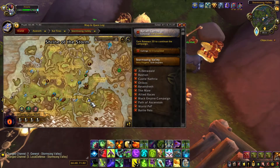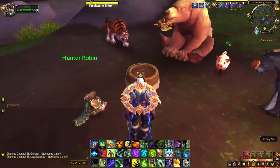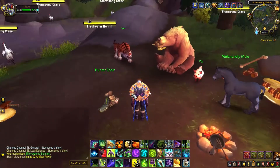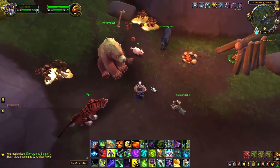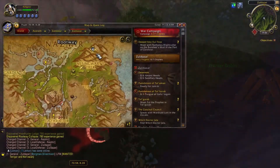Another Disney movie referenced recently in World of Warcraft is Winnie the Pooh and his friends in Stormstone Valley, sitting around a honey vat. The names are slightly changed of course: Winnie being Honeybear, Eeyore being Melancholy Mule, Piglet being Pig, Tigger being Tiger, and Christopher Robin — the boy from the story — being Hunter Robin. Also, the honey vat gives a emote when you click on it.